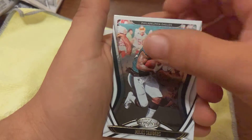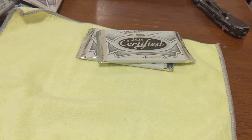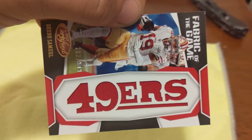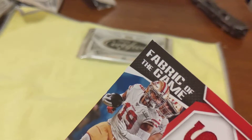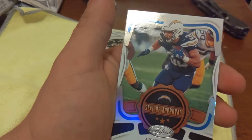Chandler Jones, Miles Sanders, Patrick Mahomes out of 450, Darius Leonard, and Stars Russell Wilson. Alan Robinson, Michael Thomas, Deshaun Watson. We got a Debo Samuel, 283 out of 299 - that's that Fabric of the Game, 49ers. Definitely cool looking card. Debo just got pulled from week one because of his injury. Seal of Approval Austin Ekeler.